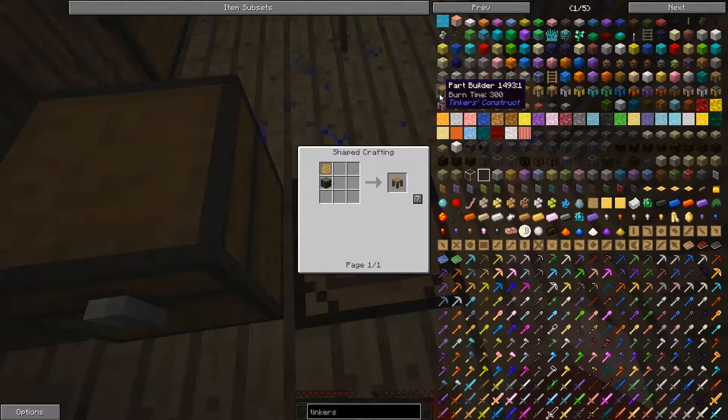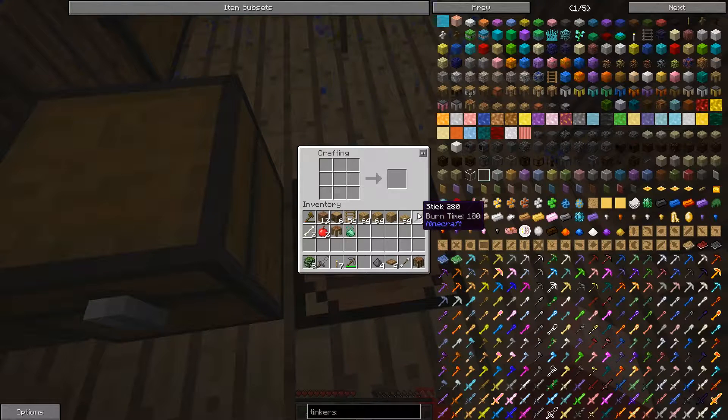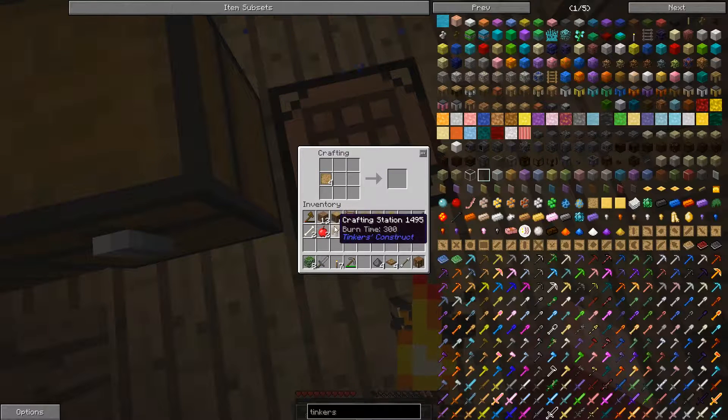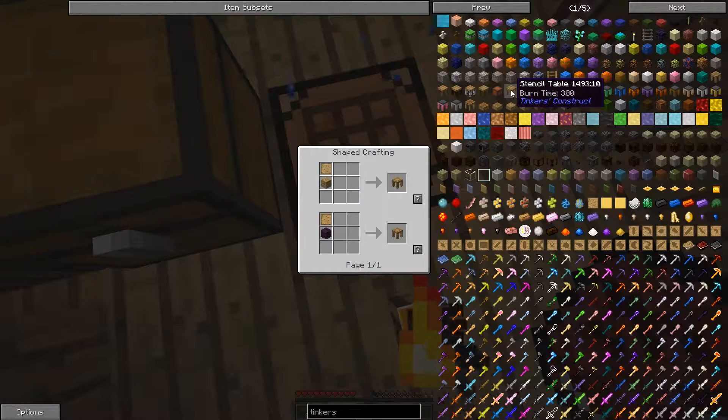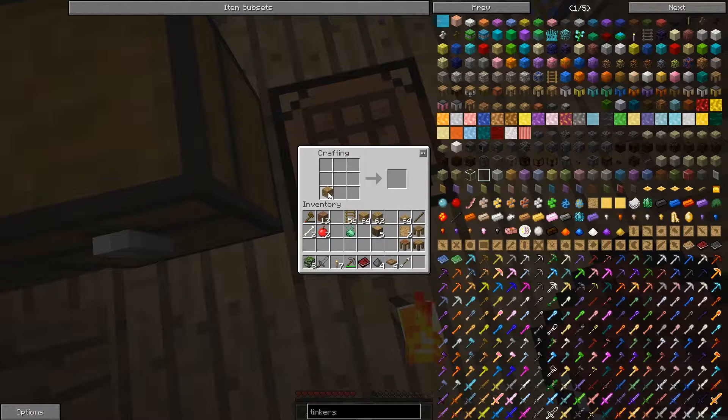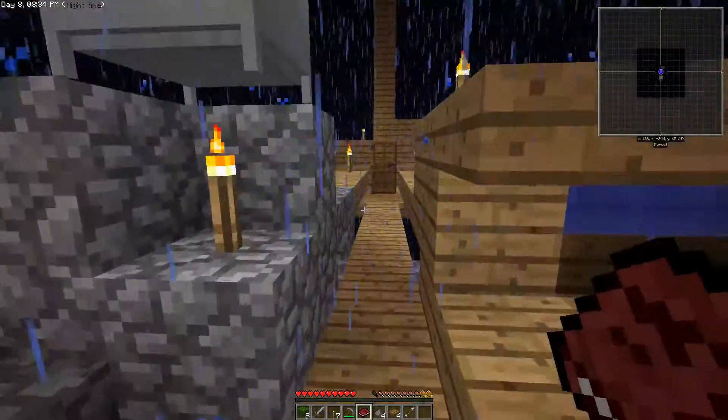I need to make a parts builder. A blank pattern requires this, this, and that — okay perfect. That's a tool station — I got a new book! And I need to do this and that for the part builder. So we have a tool station, a part builder, a crafting station, but we also need a stencil table. That's a solid block — one of these guys, some oak planks. Now we have all the bits and pieces we need.